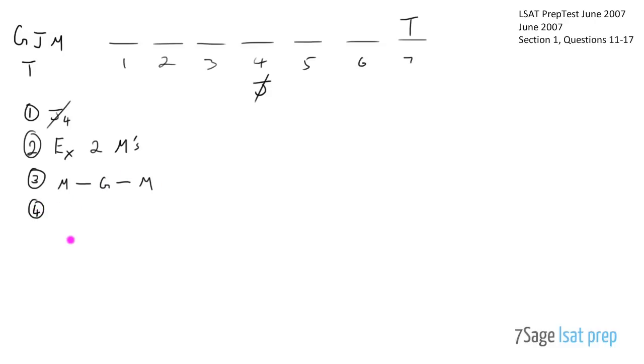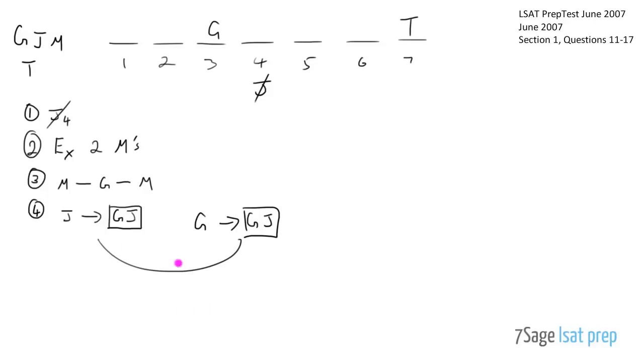The fourth rule says G will be the destination in the week preceding any voyage to J. The word 'any' is a key logical indicator - a sufficiency indicator. So if it stops at J, then G must precede it. Any time you see J, you have to place a G right before it. It's very important to understand this is a one-directional rule: J implies G-J, but G does NOT imply G-J. That distinction explains a lot of wrong answers on this game.